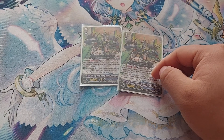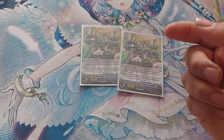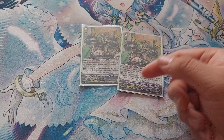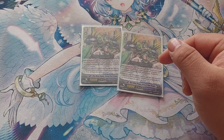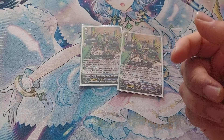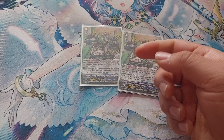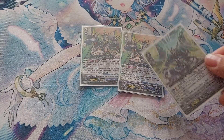It also has a secondary effect: Soul Blast 1 — when your Vanguard with Blue Wave in its card name stands due to an effect, you can add this card to your hand. So it just refunds the cost for Tetra Drive's skill for the most part.